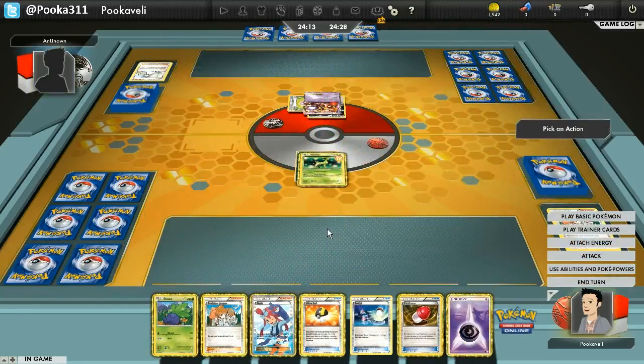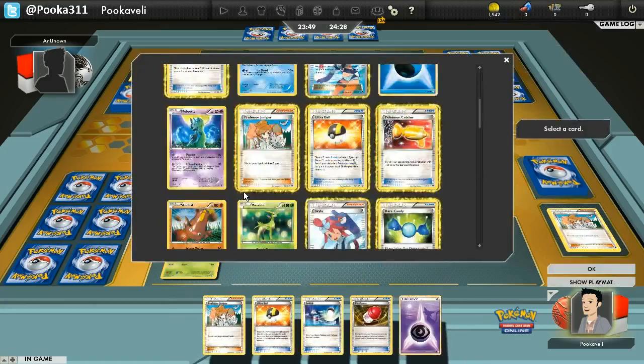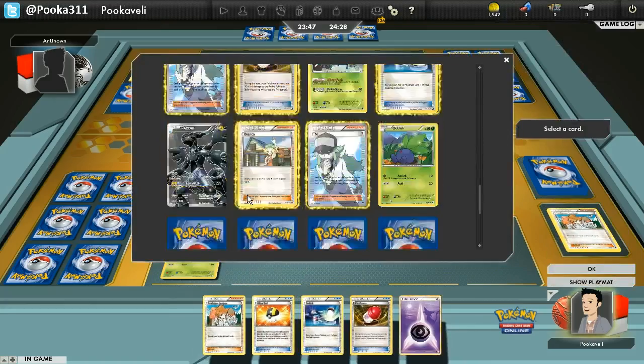I'm going to get X-Balled for 60. I have an Oddish, a Skyla, and an Ultra Ball. So this turn I'm going to put down the Oddish for sure. If my opponent doesn't get another Pokemon next turn, I could get a Vileplume and a Meloetta and use Psychic to win the game — that's an option, though it's probably not too likely.